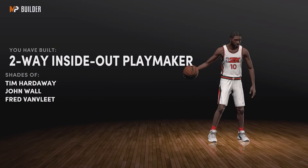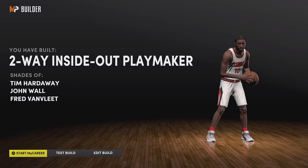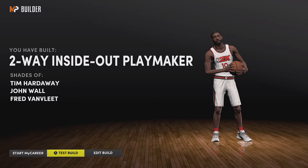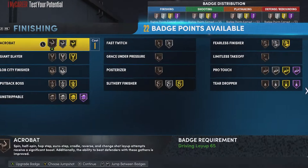I'm gonna hit the finish button so we can see that final product - and there you have it: two-way inside-out playmaker, shades of Tim Hardaway, John Wall, Fred VanVleet. Now we're gonna test the build and get this badge set up going.